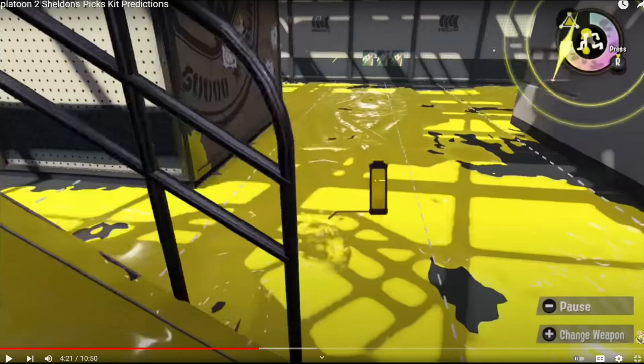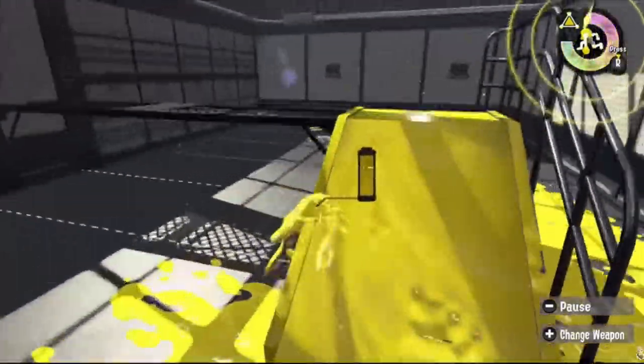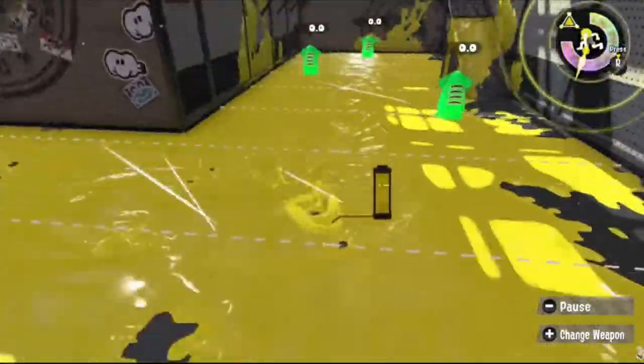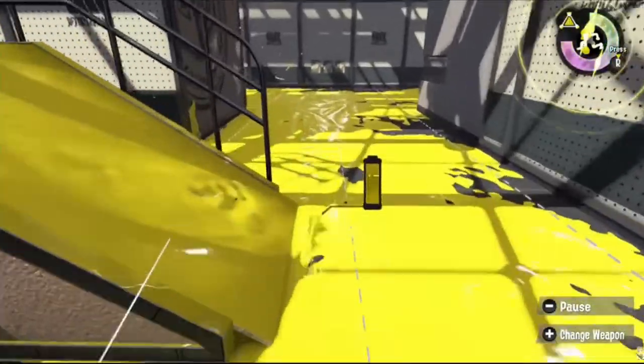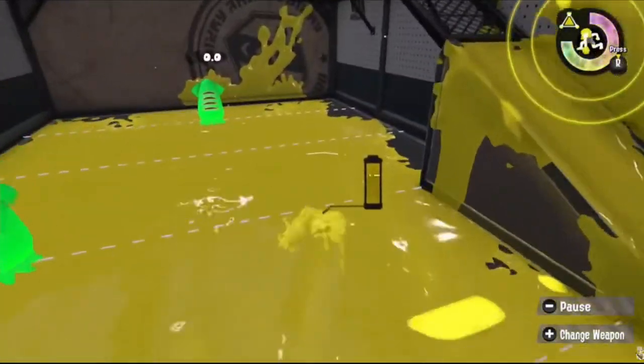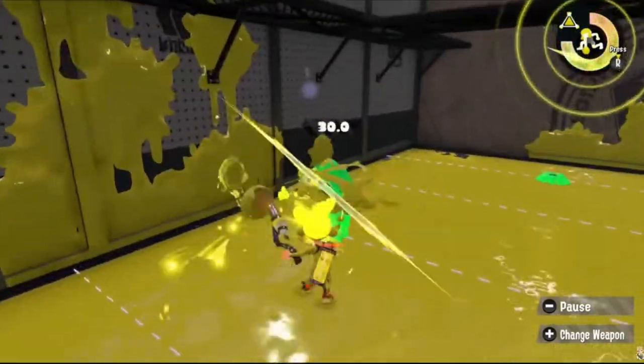The two most requested subs for Inkbrush and Octobrush are generally Burst Bomb and Curling. I went with Curling, thinking it gives a hyper mobility tool to skate across the map even faster. But looking back, Burst Bomb would probably be way better here — Curling makes more sense on Octobrush. The main weapon is already good at rolling through enemy ink.